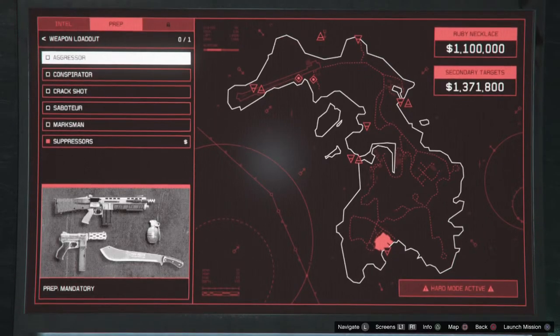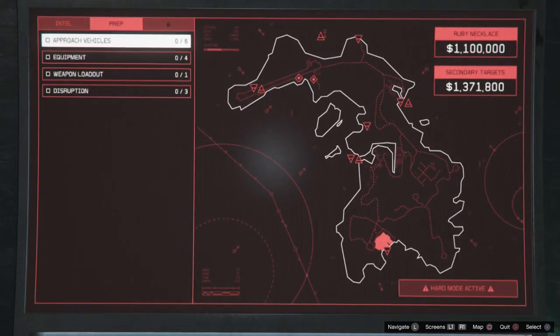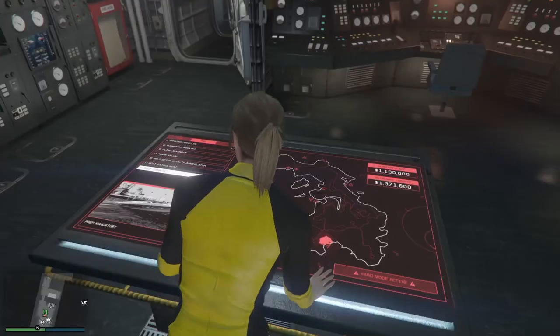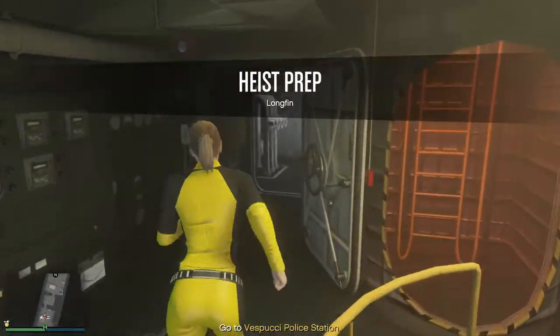Hey, what's up everybody, Joey Bag of Donuts here and welcome back to my channel. In this video we're going to go over the approach vehicle the Longfin for the Cayo Perico heist. The Longfin is the easiest approach vehicle setup you can do out of all possibilities and it's one of the best options to getting on the island.